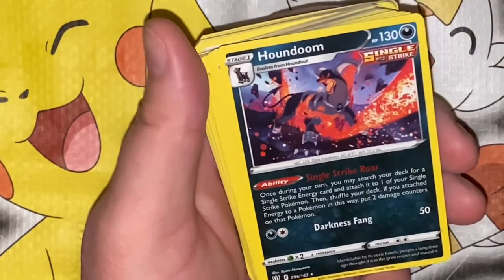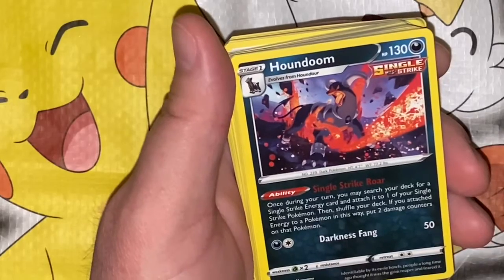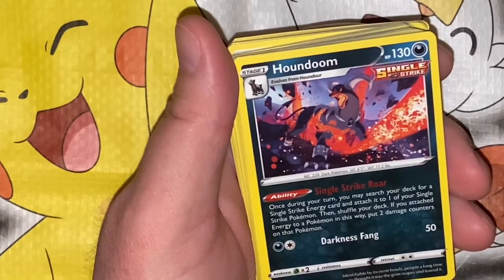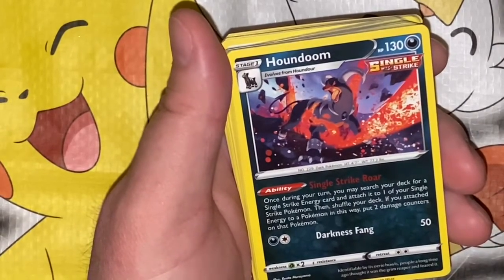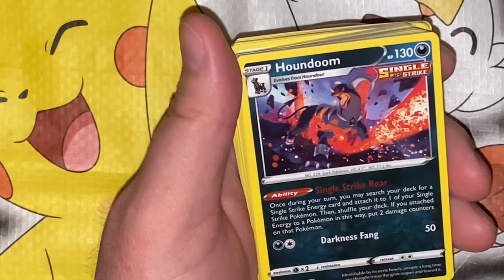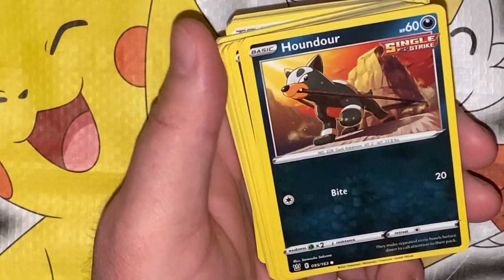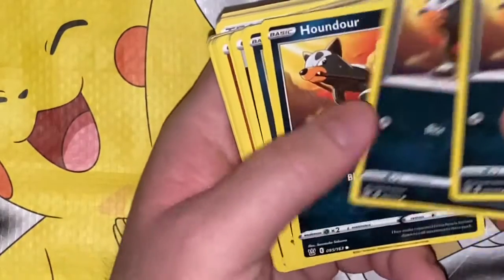Escape Rope again — boring. Houndoom looking pretty good, and it's a rare too. Single Strike Roar: once during your turn you may search your deck for a Single Strike Energy card and attach it to one of your Single Strike Pokémon, then shuffle your deck — but if you attach energy this way, put two damage counters on that Pokémon. Darkness Fang: 50. People a long time ago thought it was the grim reaper and feared it. Not very rare if I got three of them. Houndour — Single Strike Bite: 20. They make repeated eerie howls before dawn to call attention to their pack.